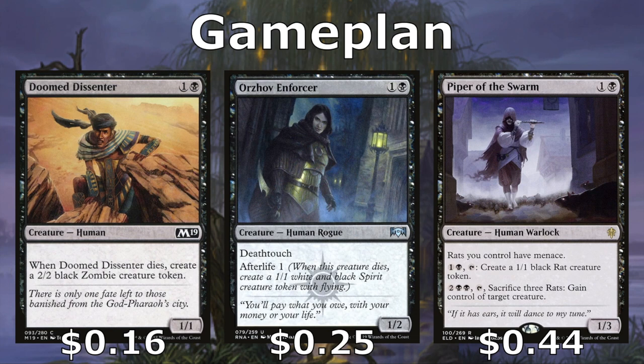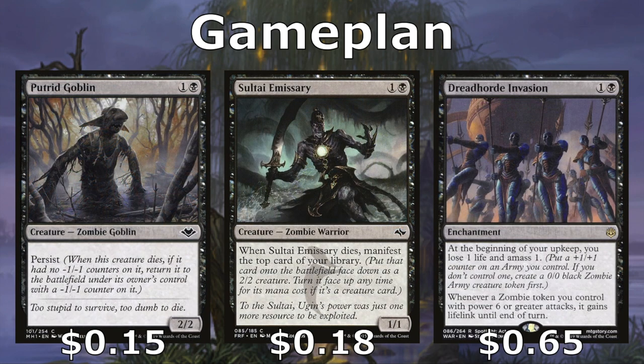We also have cards that give us tokens. Doom Dissenter and Orzhov Enforcer when they die give us a token creature. The Orzhov Enforcer notably has deathtouch, so it sits out as a deterrent making people not want to swing in with their big creatures at us. Piper of the Swarm taps every turn to give us a rat — those rats have menace — and if we ever have three rats, we can tap and pay four with the Piper of the Swarm to steal a creature from our opponents.